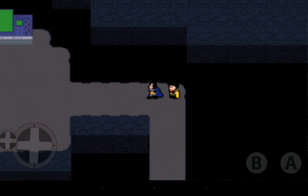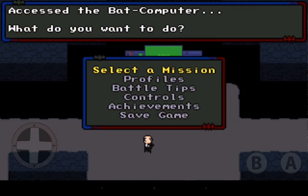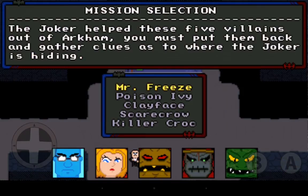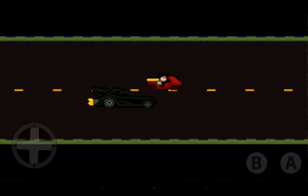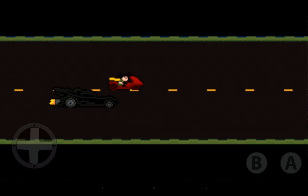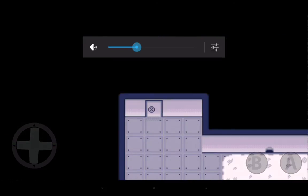How do we get out of the Batcave? We talk to the computer — oh, select the mission! Okay. The choices are Mr. Freeze, Poison Ivy, Clayface, Scarecrow, or Killer Croc. Let's go with Mr. Freeze for now. The info says Freeze uses cold attacks to hurt his enemies — 'ice to see you.'